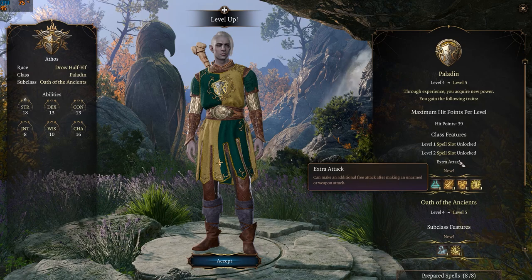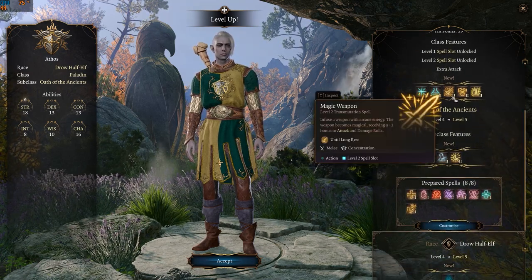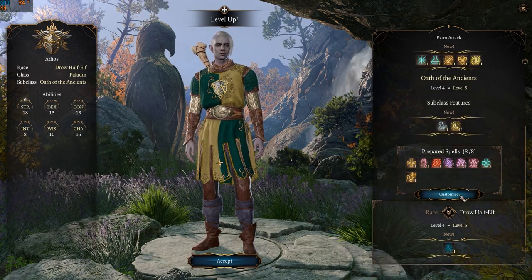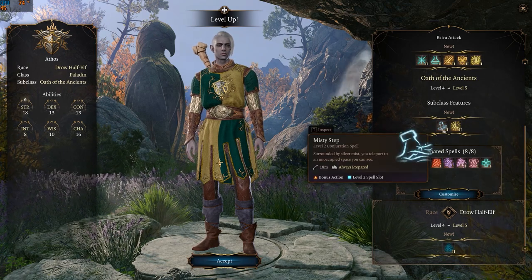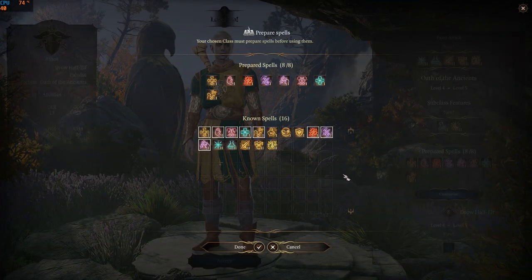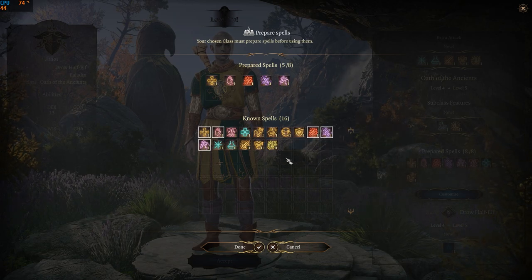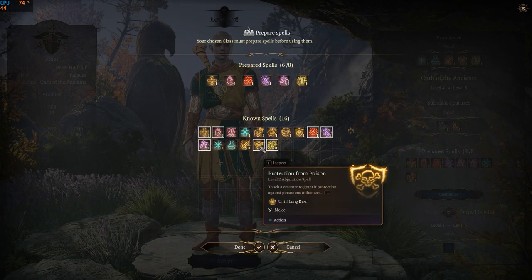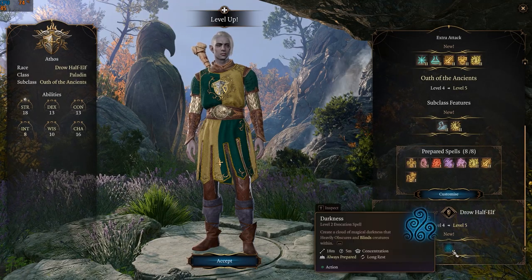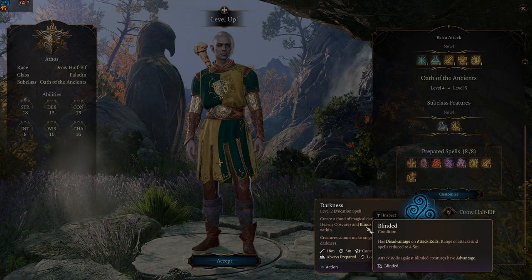At level five, Oath of the Ancients gets an extra attack and can now attack twice per turn. His level two spells are unlocked, and his subclass features Misty Step and Moonbeam are truly remarkable. The level two spells are identical to what is available to Oath of Devotion. He can now prepare eight spells and cast four level one and two level two spells. He also gets another race-specific bonus spell — Darkness, which blinds all creatures within its area of effect.